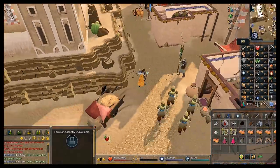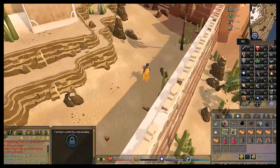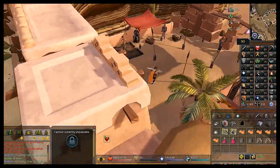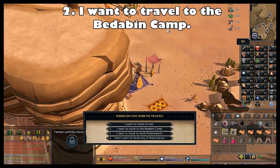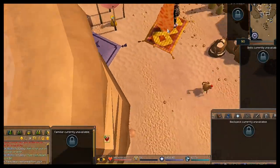If you have a Pollen of Niche teleport that could be faster, otherwise home teleport to Al Kharid and take the flying carpet. Right-click the rug merchant next to Shantay Pass, select 'Travel,' and choose the second chat option: 'I want to travel to the Bedobin Camp.' It costs 200 gold.